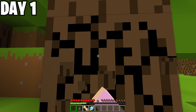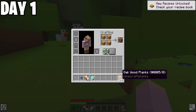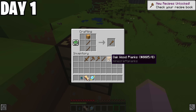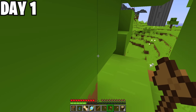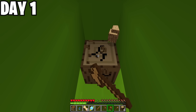I headed over to the forest area and chopped down some trees to get wood. Then I made myself a crafting table and crafted a sword, a pickaxe, an axe, and a shovel to get started. Then I got to work chopping down more trees so I could build a basic shelter for when night time hits. Ain't nobody got time for those stinking mobs.